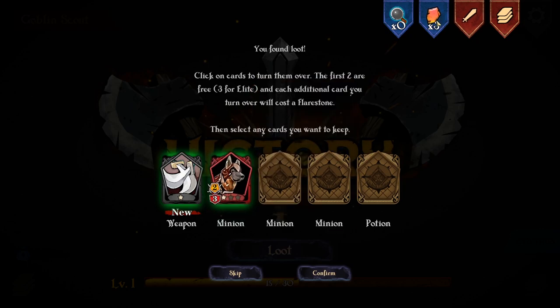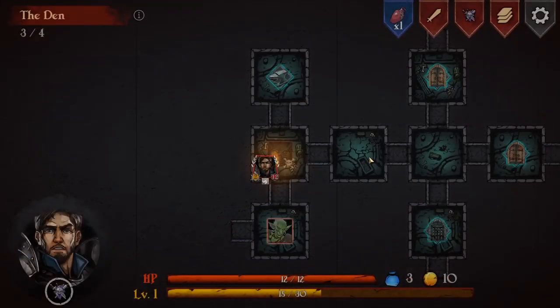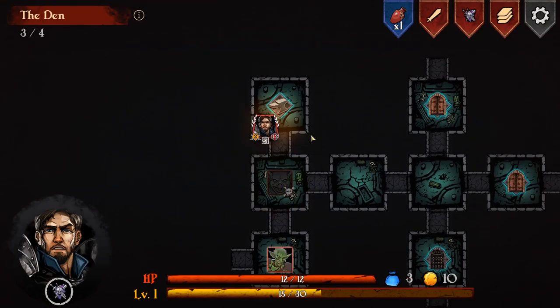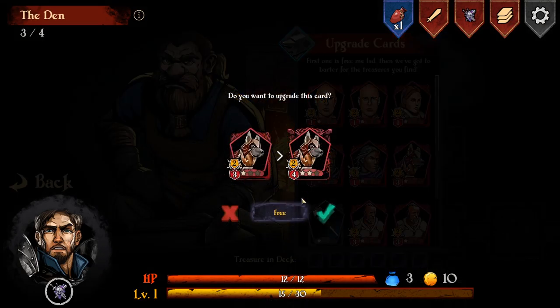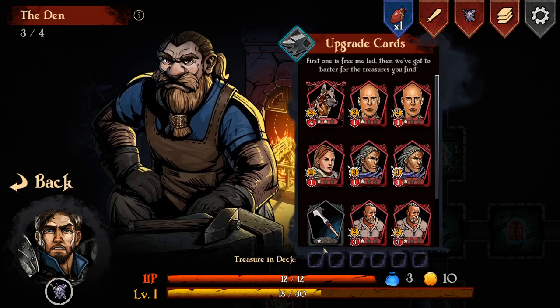I will spend one of my stones - hopefully this will be a health potion. Yes! Make sure I select them, confirm, and they'll be added to my deck. Let's go to the blacksmith and upgrade something. I can upgrade any of my cards - I'm going to upgrade my doggy for free. Future upgrades will cost treasure which I haven't found yet.